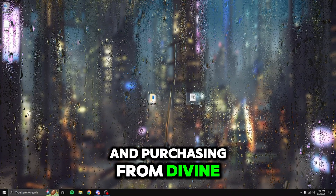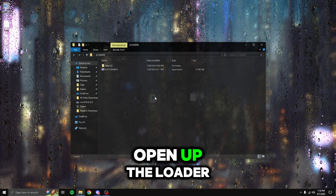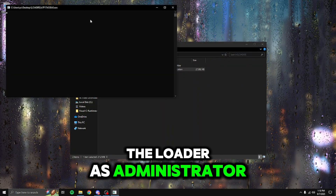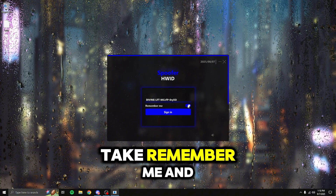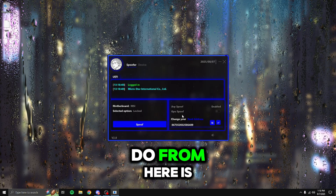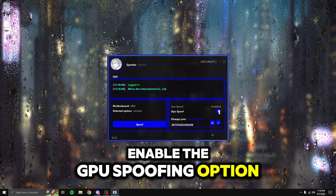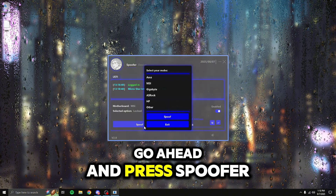After purchasing from Divine, open up your license key text file and copy your key. Once you have that copied, open up the loader file and run it as administrator. Paste in your license key, check remember me, and then press sign in. Once you're signed into the spoofer menu, enable the GPU spoofing option, randomize your seed, and then press confirm.